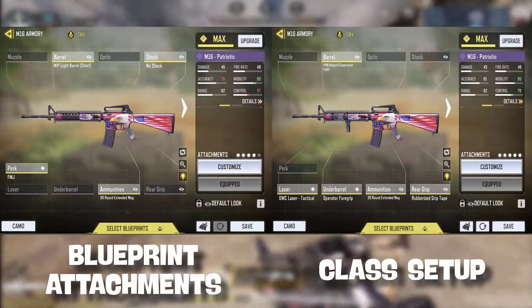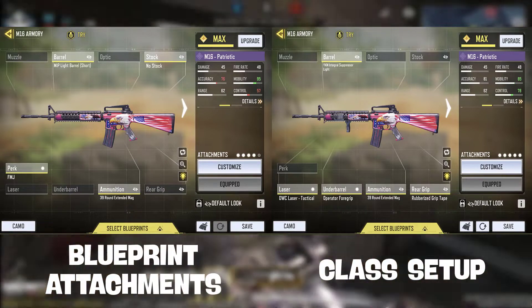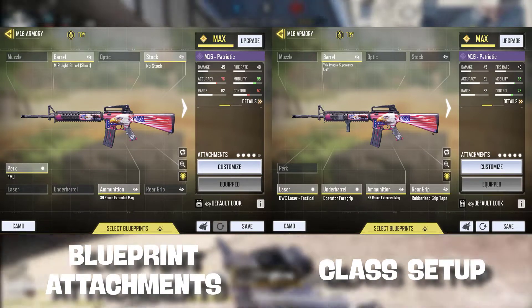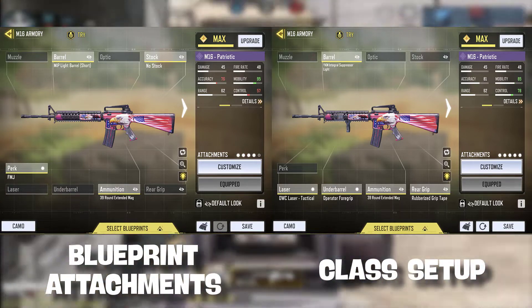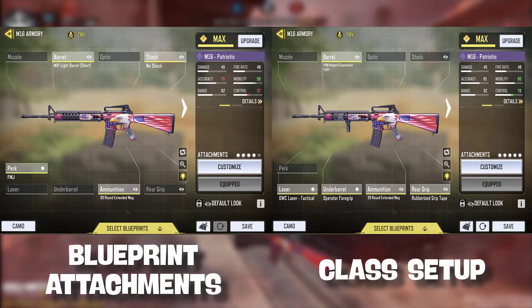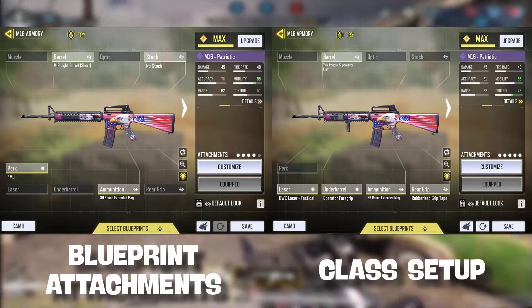Now let's get down to the attachments. The blueprint attachments that come with it are: MIP Lightbow Short, no stock, FMJ, and the 39-round extended mag. But my recommended class setup is: YKM Integrated Suppressor, OWC Laser Tactical, Operator Foregrip, 39-round extended mag, and Rubberized Grip Tape.